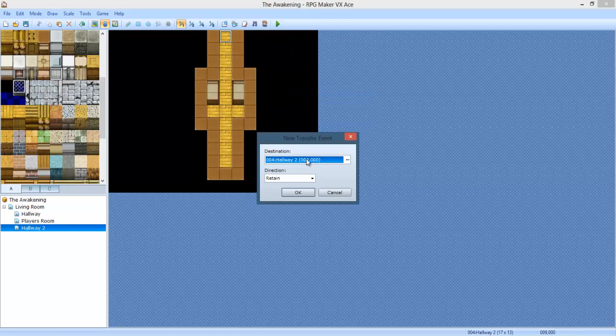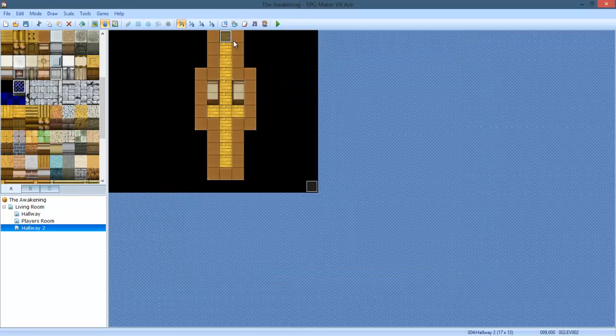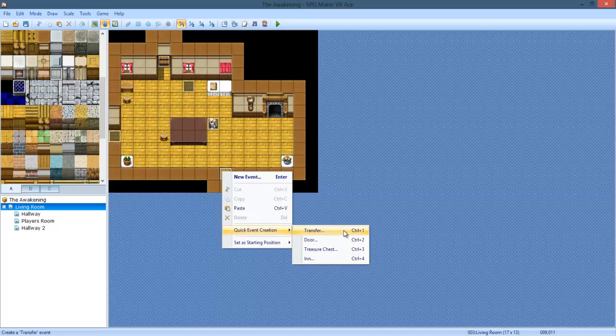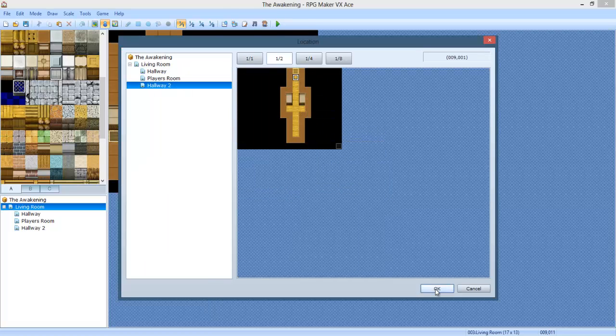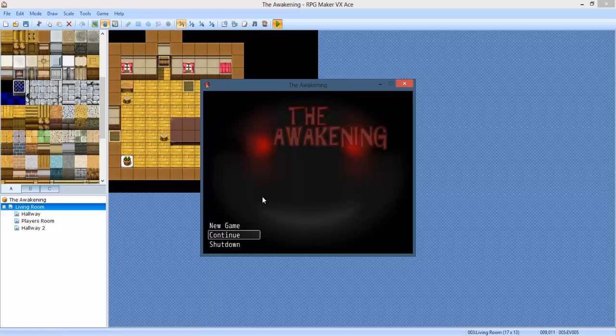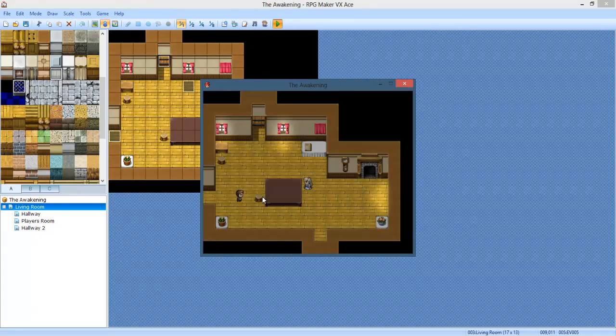Let's add a teleport event. Transfer to the living room. Here we go. Sorry I'm not talking as energetic as usual. I bit my tongue and it's incredibly sore and it's really hard to talk. But you know, I got to record. Okay, now let's test that out. We could just place a starting point there. We got a save point, so it's all good.